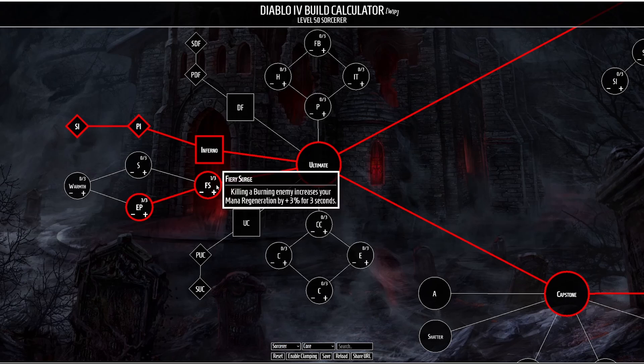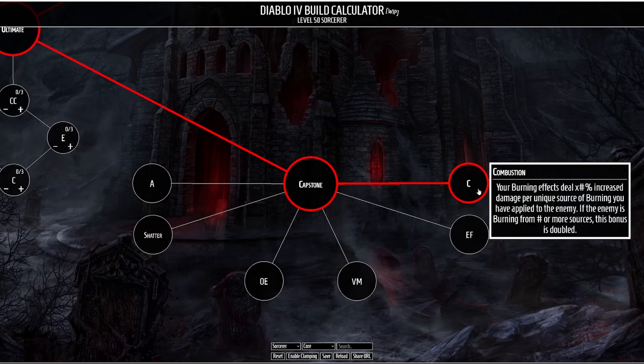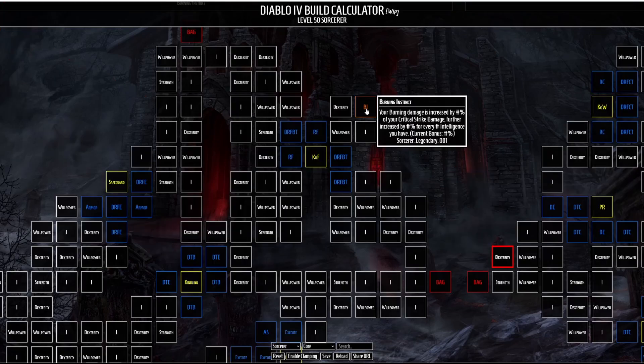We will be taking a couple passives here. The first is Fiery Surge, which causes killing a burning enemy to increase your mana regeneration by a small amount for 3 seconds — we're only taking one point to get to the next talent, which is Endless Pyre. Endless Pyre causes you to deal increased burning damage to enemies for each second they remain burning, up to 18%. Finally for our capstone we have Combustion, which causes your burning effects to deal increased damage per unique source of burning applied to the enemy, and if a certain burning threshold has been met that damage bonus is doubled. For the Paragon board there's one clear option: Burning Instinct, where your burning damage is increased by a percentage of your critical strike damage and further increased by your intelligence.